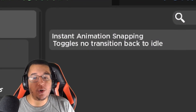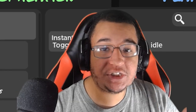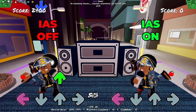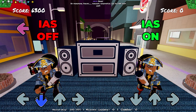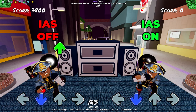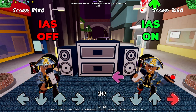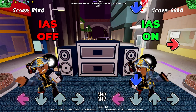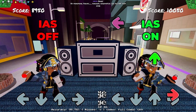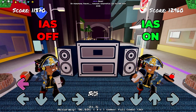We do have a new setting to go over as well — this is going to be instant animation snapping. Let's check out what this does exactly. Basically, if you have this setting on, it transitions the animation back to idle without those extra smooth animation transitions. You kind of just snap instantly toward the idle animation, which some people do enjoy. Some people prefer the smooth transition into idle with it off, so it's personal preference really. It's a pretty cool setting to have.